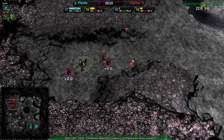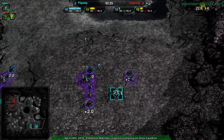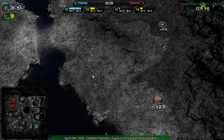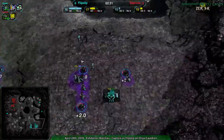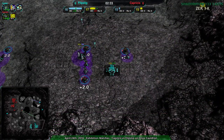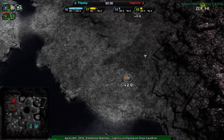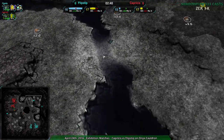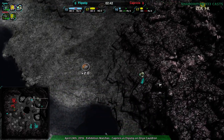Wouldn't hurt to build a Stardust, especially if there was a ground switch at some point. But it looks like no — Flipstep is more focused on defense. They are building more banshees, so more gremlins are definitely a good idea. The banshees look to be used more for defense and a little bit of raiding around, making sure Capricious hasn't gone for any hidden expansions.